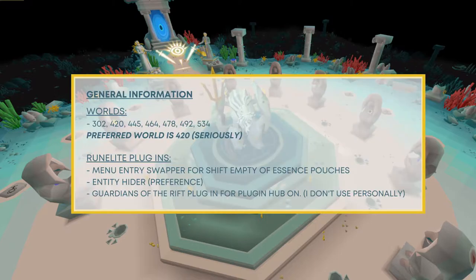As far as worlds go, I use world 420 preferably — and yes, I'm serious. This is a skill total world with 1500 and I find people in this world tend to be more serious and do their roles respectively, such as building guardians and charging the barriers. For RuneLite plugins, the menu entry swapper for shift-emptying essence pouches is very important. You can also use entity hider to not show other players, which I find less distracting and always have turned on.